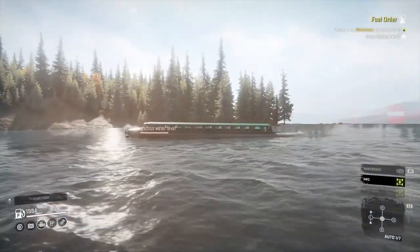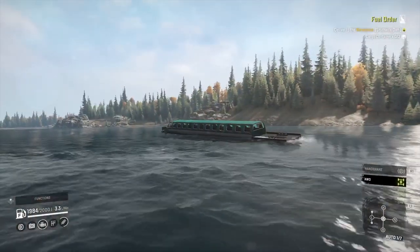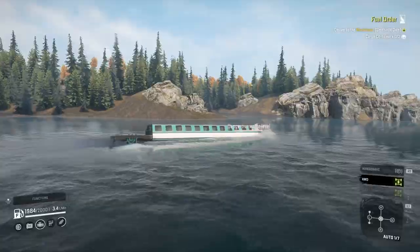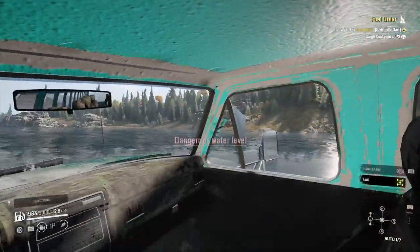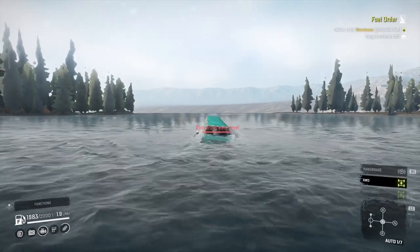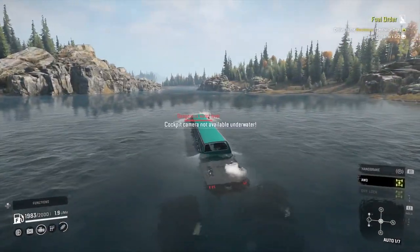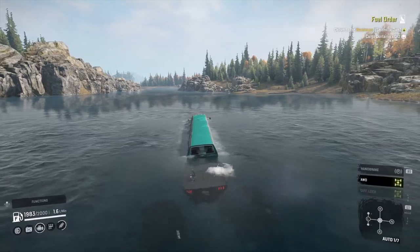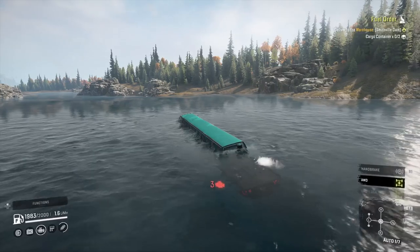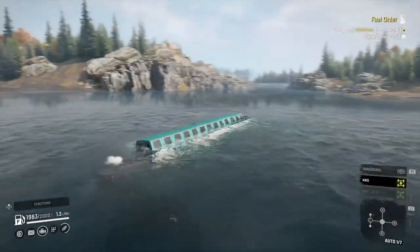On the way back, the current seems to just be going all different ways. In general this section is just designed not to fly through very quickly. Still kind of looking like a narrowboat, but it's still not drowning. I didn't get anything to drown once. It's either got a snorkel right at the top of the truck, or maybe even higher than that.